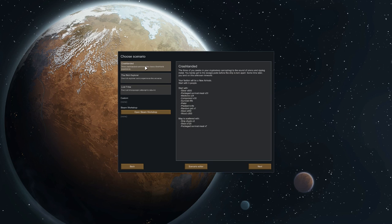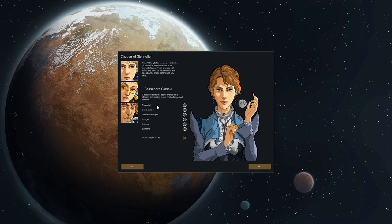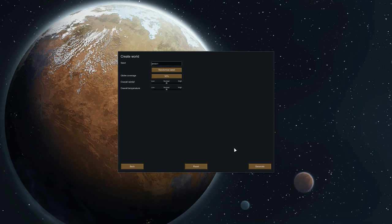New colony. I'm going to go for Crash Landed, which is my favorite. Rich Explorer is really good but that's kind of an easy mode — it's very easy to get going, but Crash Landed is the classic so let's go for that. I'll go for Cassandra Classic. I'm tempted to go for some challenge. Casual players still want challenging threats that are dangerous but not brutal. Rough means threats can be quite dangerous — not recommended until you've got some experience. I do have some experience; I've played a lot of RimWorld but I've not min-maxed it. So let's go for Rough Cassandra anyway.